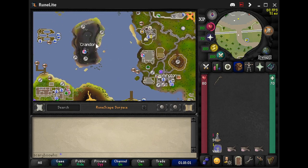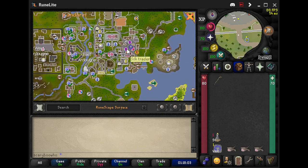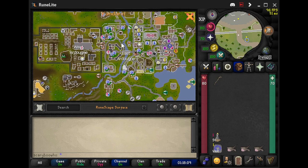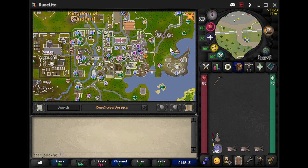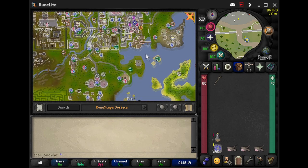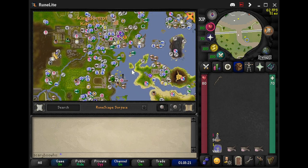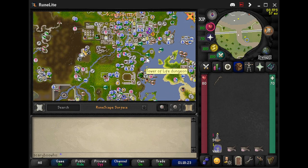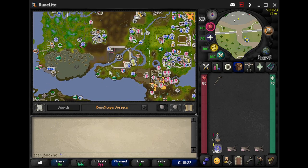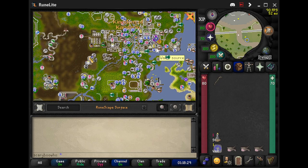Going forward with your account, after you've unlocked the Ardougne teleport by doing the East Ardougne quests — you have to go to West Ardougne to unlock that — once you get that teleport, my opinion is that your next goal should be to unlock fairy rings. Fairy rings are spread everywhere; there's one down here, there's one — they're just all over the place and they're really convenient.